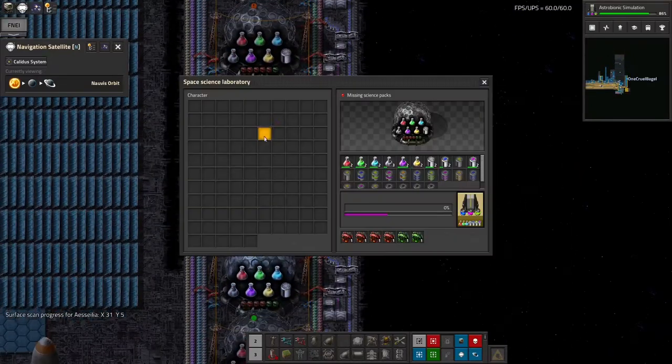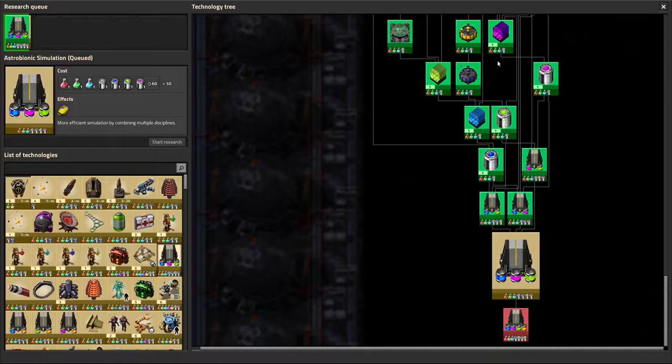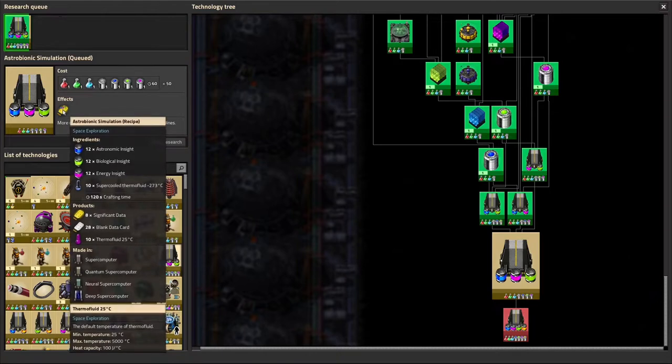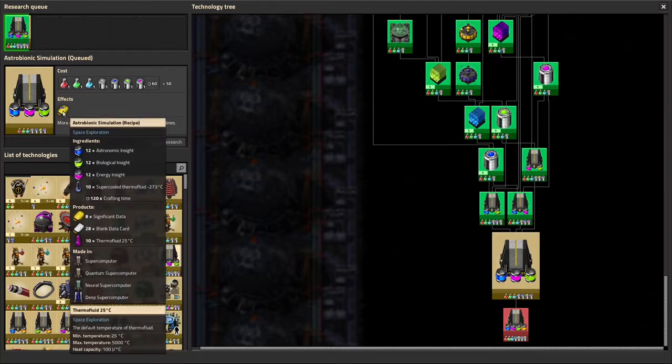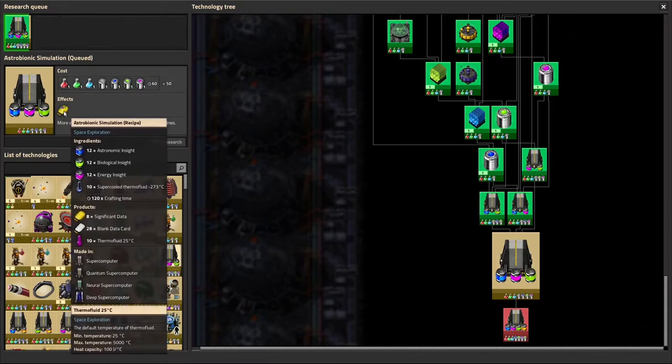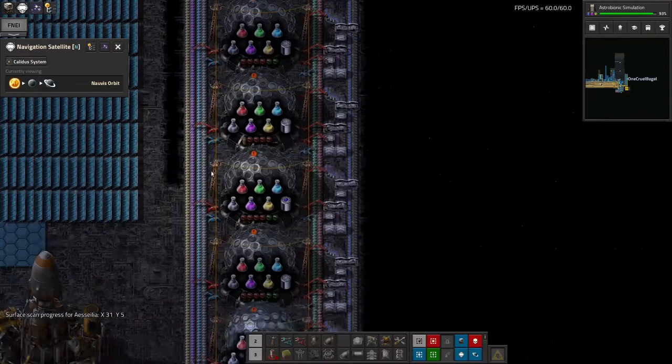With this I'm now able to do research involving all the science packs up to and including this tier — all of the first row, but not the material science one, I haven't got to that yet. That's how I'm researching this one, which will allow me to make eight significant data per 36 insights — a bit more efficient, generally better. Given that I've got so many more blue insights than other colours, perhaps I should boost production of the green ones and maybe the pink ones as well.